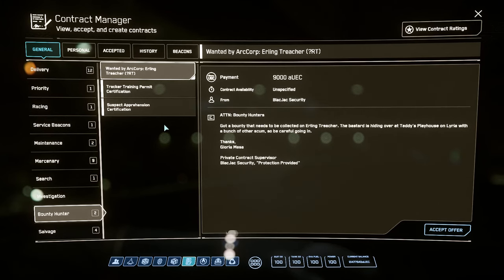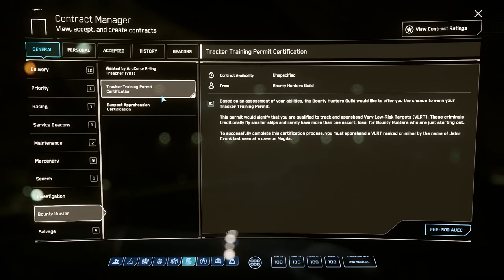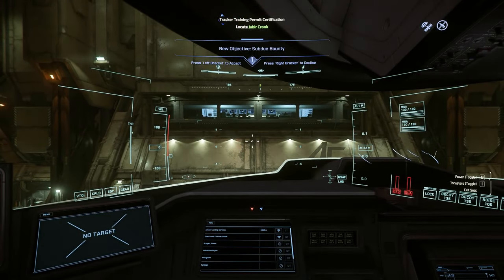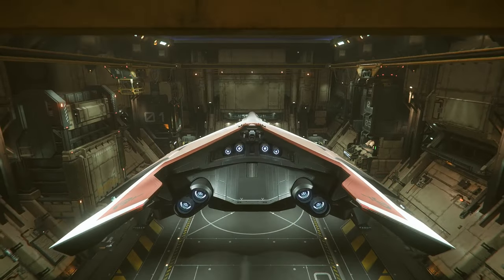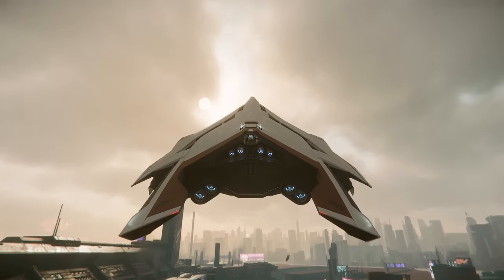Star Citizen folks, and yes in today's thrilling episode we are actually going to do something a little bit different. I am going to do one of those very low risk targets with the classic, the majestic, the herculean - in the actual good old C2. My thinking here is I'm actually going to do these missions, do several of them just to see how it goes.